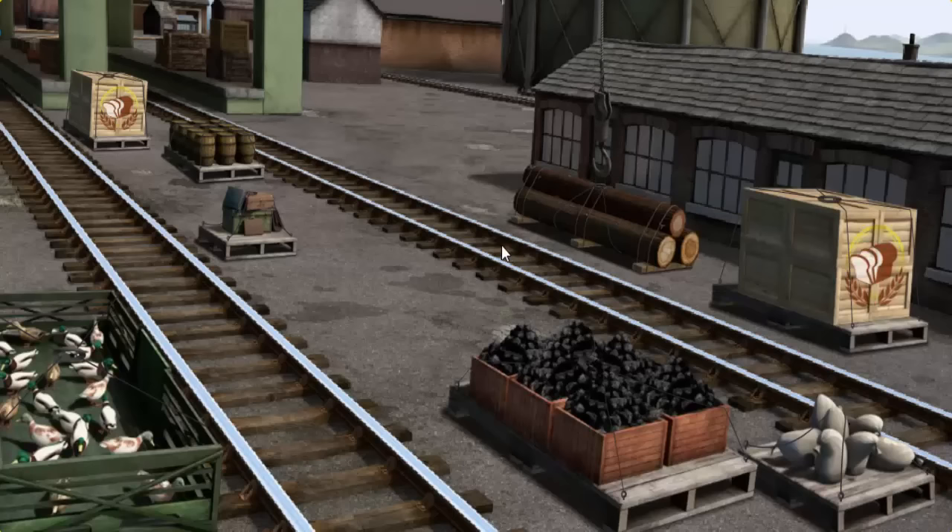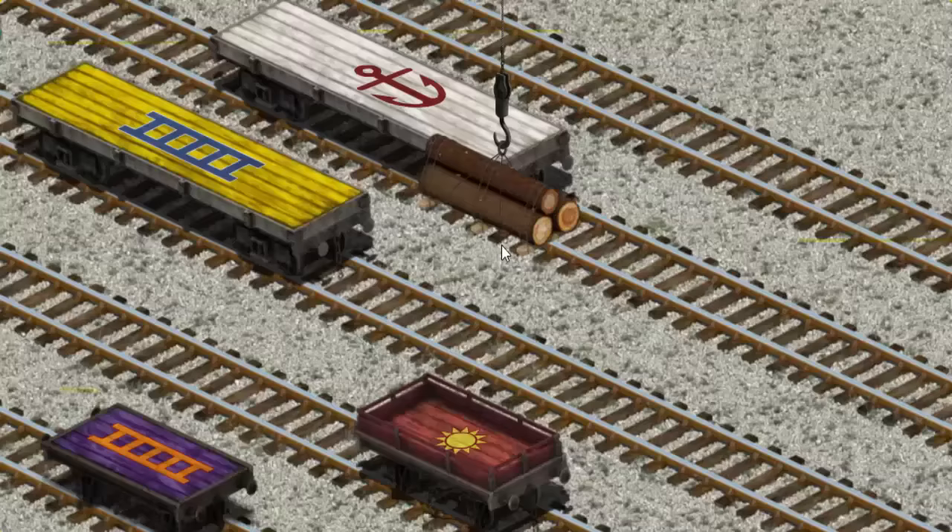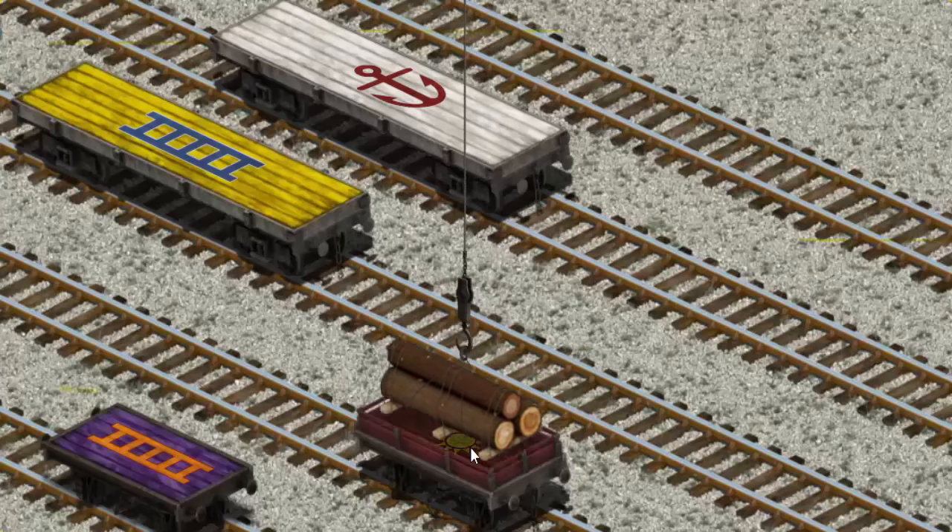Let's lift and load. Now the cargo must be loaded. Help Cranky find the red flatbed with a yellow sun. There you go.